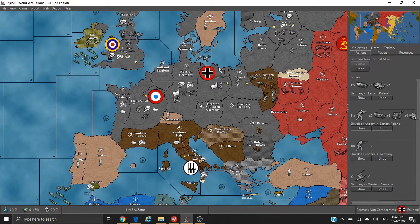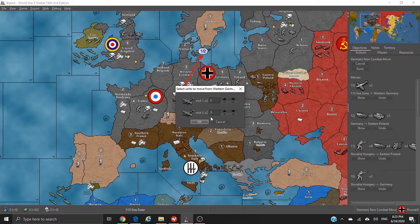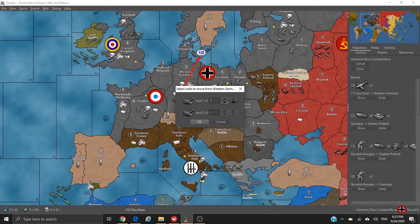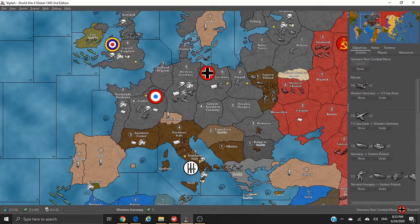I've got planes everywhere. Let me swap these — I'll put my attack bombers on the carrier and my fighters on the ground.